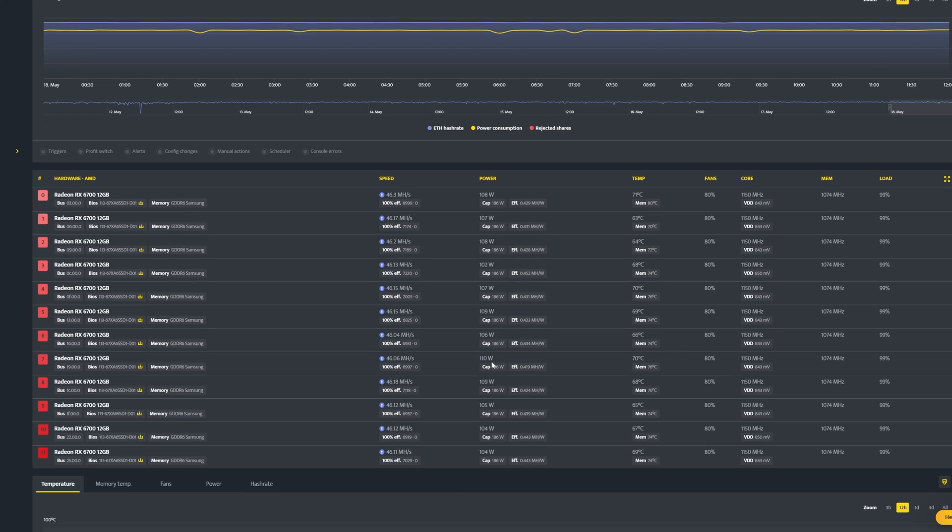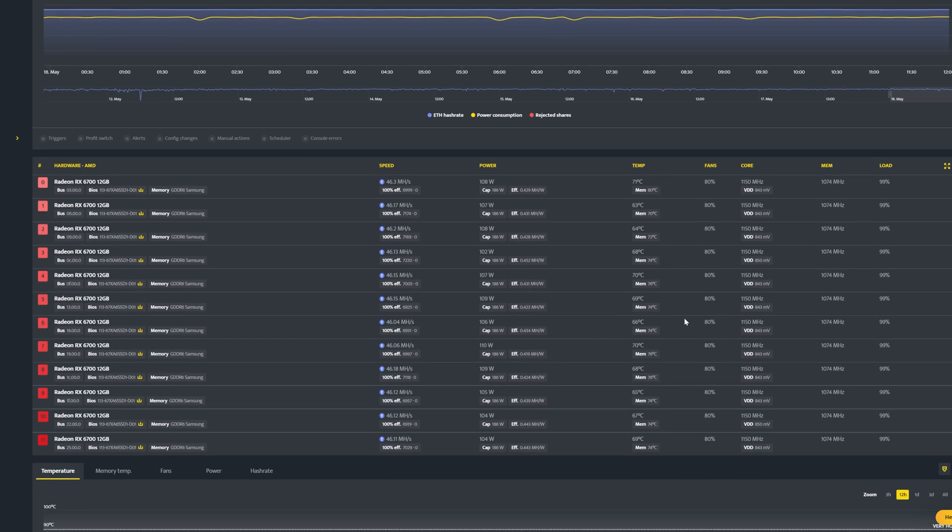These cards are a little toasty right now. The memory is fine — anywhere from 70 to 80°C, which I'm not really worried about. However, the core temperatures are fairly high because we have 12 of these in an X12 and they're fairly close to each other. The Octaminer fans are at around 50% and the card fans are around 80%. We can either increase the fan speed on the cards or apply new underclock settings with R mode on Team Red Miner to drop the wattage pull per card.